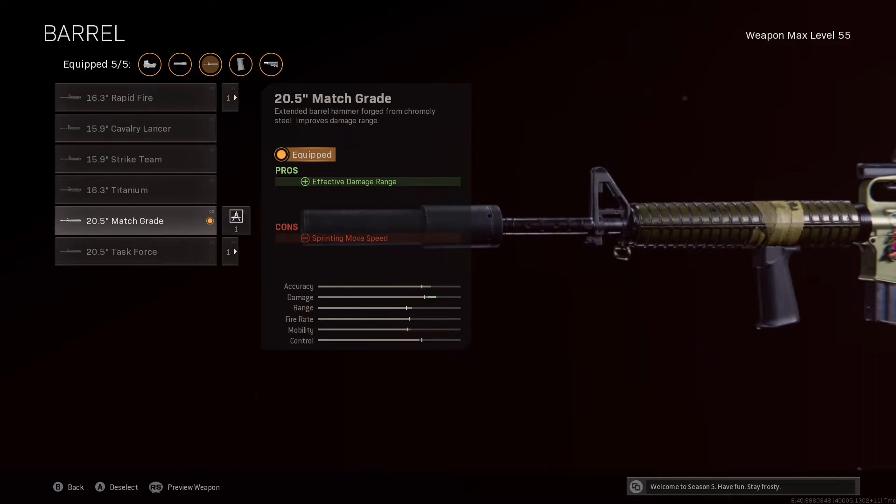Even though I mentioned I don't want to focus on long range quite so much, we still need effective damage range to be improved as much as possible for those medium range engagements. Because as this is a three-burst weapon you can sometimes miss one or two bullets in the burst, so even one bullet with a slightly higher damage potential can really make the difference. So I'm going for the 20.5 inch match grade barrel for the biggest boost to effective damage range out of all the barrels.